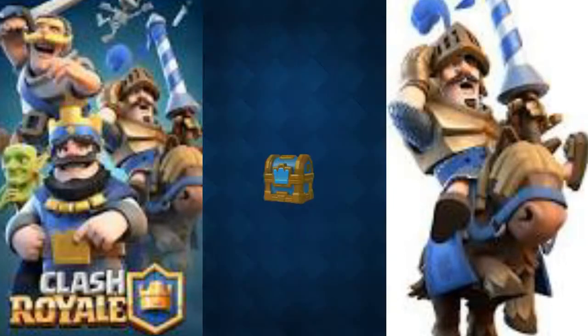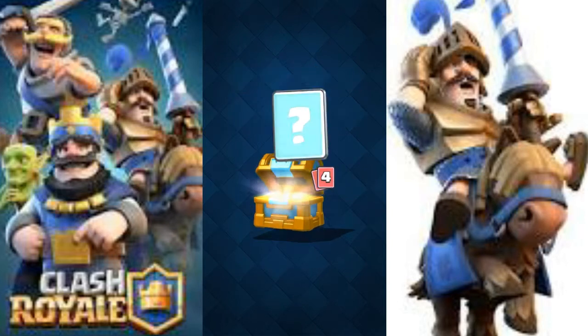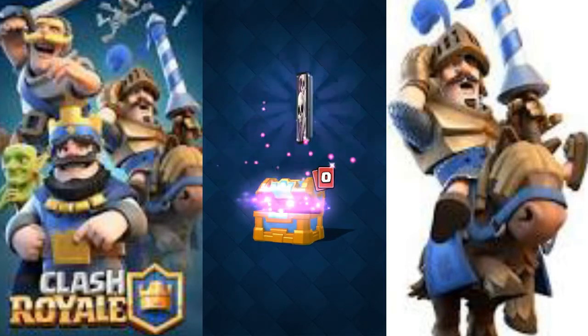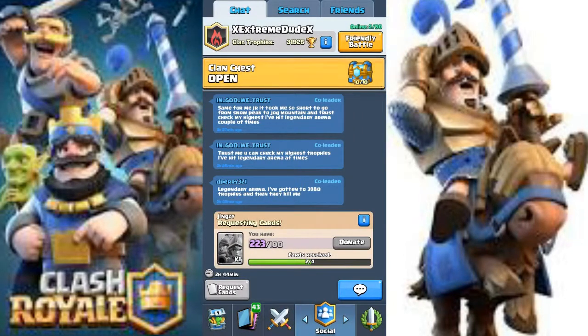We'll open up the crown chest first. Let's see what we get — we got 592 gold, 2 gems, 35 zap, 38 bats, 8 ice golem, and 1 skeleton army. Not bad.